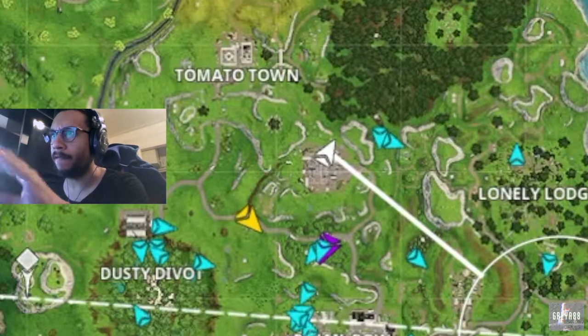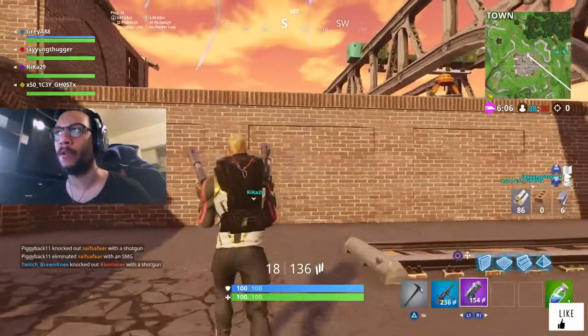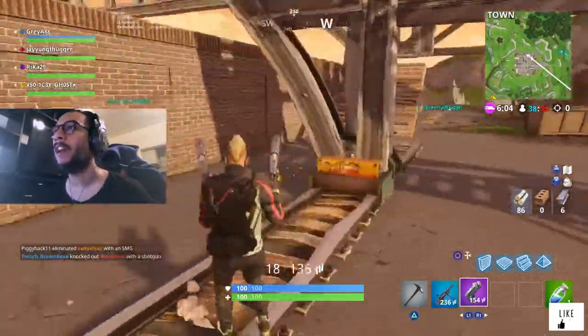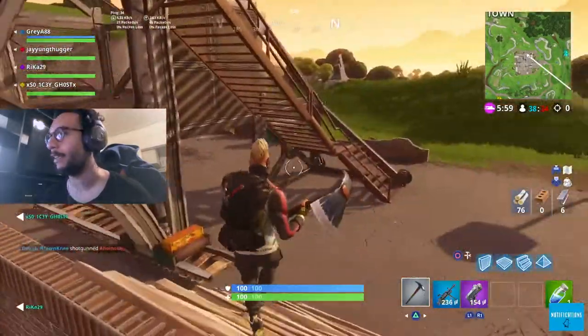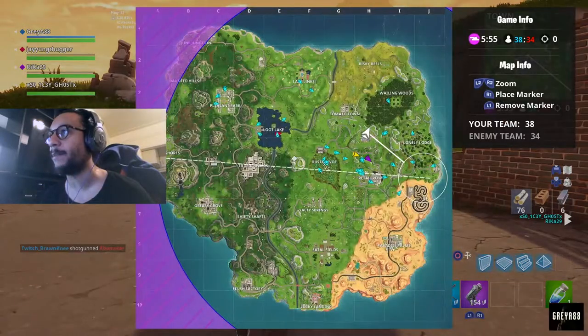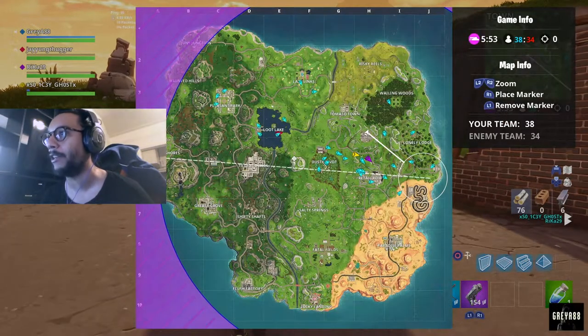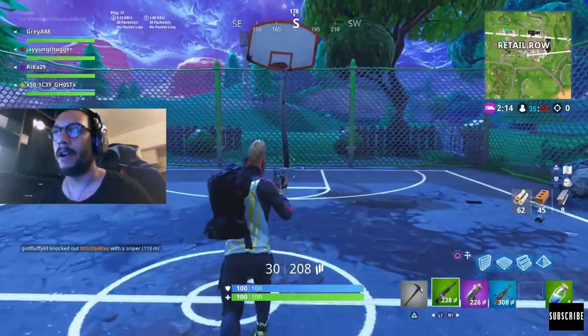There's another basketball court right around here by the coordinates of H4 or H5. You guys know this area — I always forget what it's called, but it's the area with all the steel boxes and steel crates. Kobe! Oh yeah, let's go!